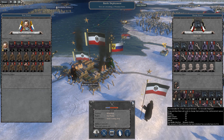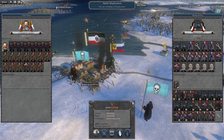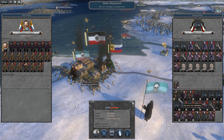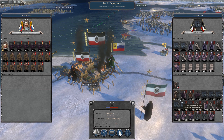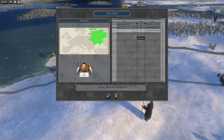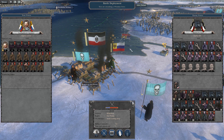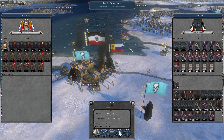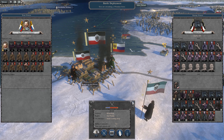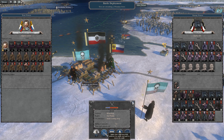They have a grenadier unit — no submachine guns yet. They've all suffered some winter attrition even though they're in town, and it's not replenishing. Anyways, let's go ahead and attack Königsberg. We weren't able to do a Tannenberg because the enemy moved around my armies, but hopefully we'll be able to take this from the enemy and keep the enemy fighting in their own territory, not on Russian soil. Without further ado, let's go ahead and fight the battle.